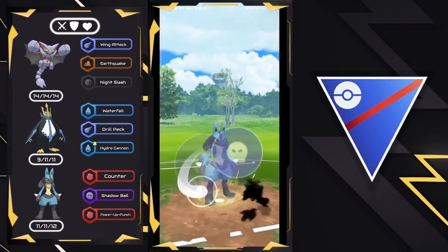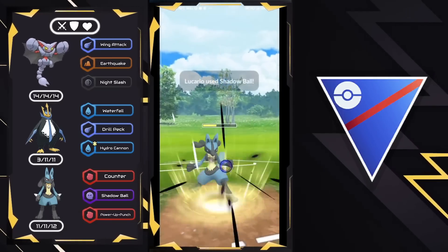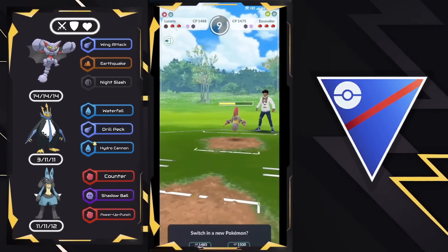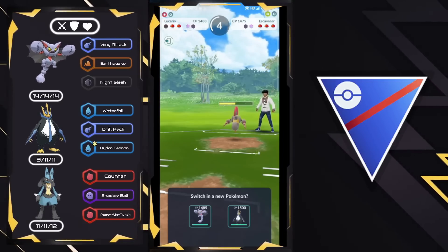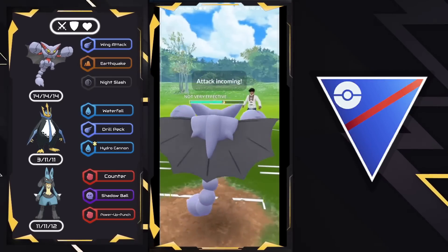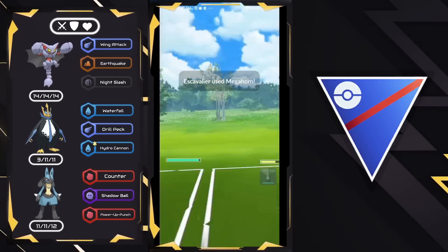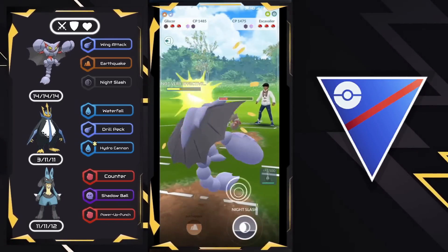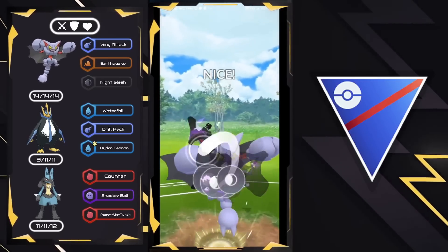They decide to bring in an Escavalier, and this is perfect — this is what I was saying about this team, it's very flexible. A Shadow Ball now can get ourselves even shields, and we keep the Escavalier away from the Empoleon, which is going to be very important. We only have one shield left, and Megahorn from Escavalier can still do a lot of resisted damage — 50% from a resisted charge move.